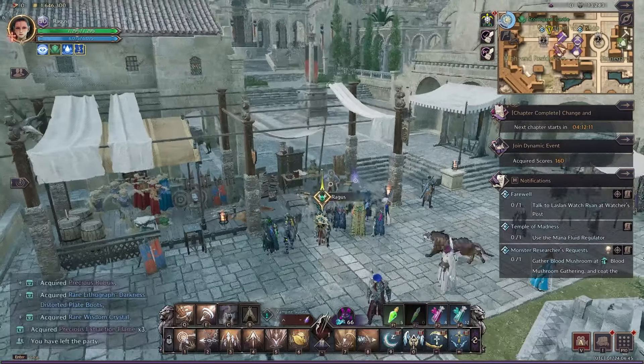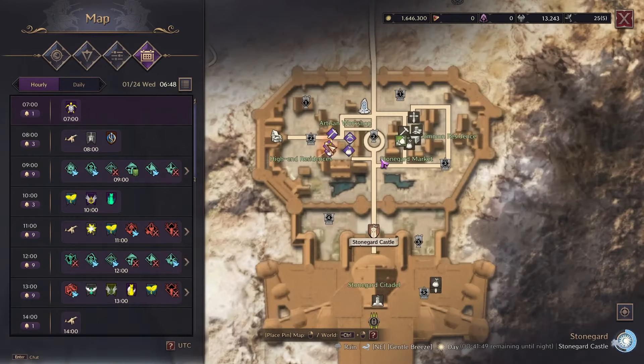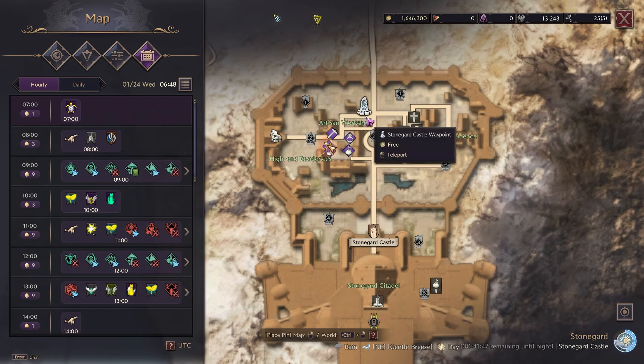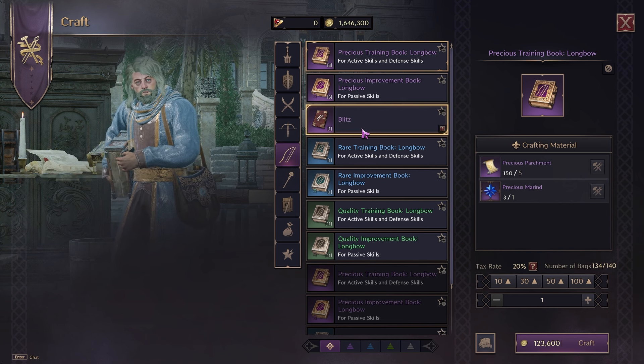That parchment is specifically used at one specific researcher — not any other researcher, I checked. You go to the one here: stone guard castle, straight down, zoom in, and boom — senior skills researcher. Click in.